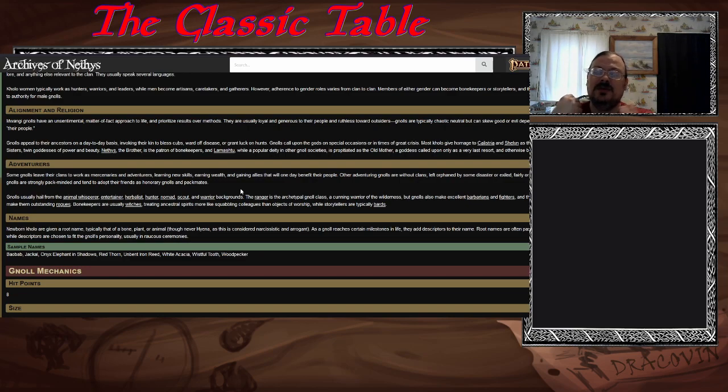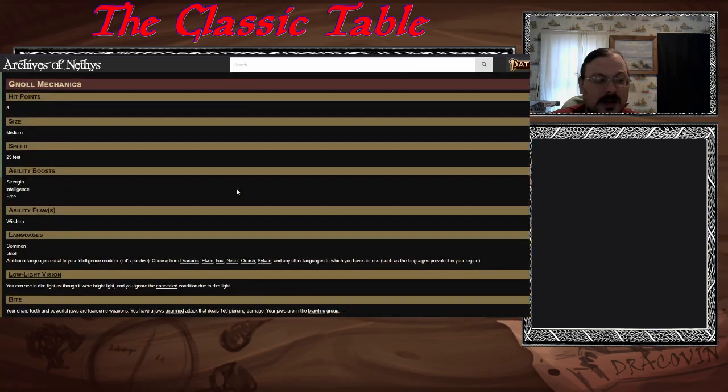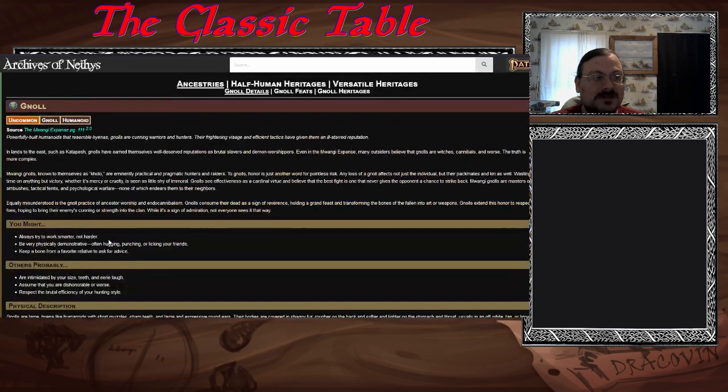The nature of a gnoll is that you have your family. Are you doing something to help your family, or do you not have that family and your adventuring group is your adopted family? That's the question you have to ask — it's a natural instinct. Gnolls get Strength, Intelligence, and a free ability boost. Wisdom is their flaw. Low light vision, and you get a bite attack.